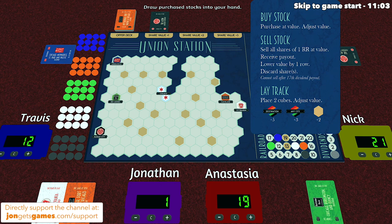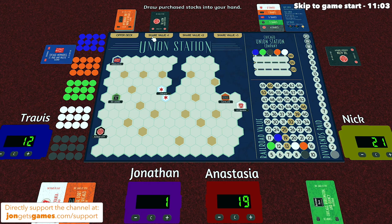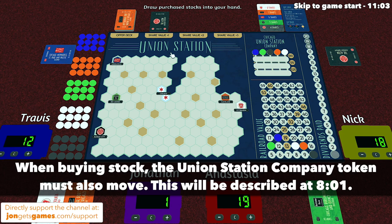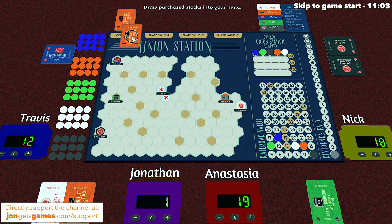Let's talk about buying stock first. You purchase at that railroad's value, and then you adjust the value. You are only ever allowed to buy a stock that's in the share value plus one, plus two, or plus three spot. So at the start of the game, only this black share is currently available. There is an orange share over here, but we can't currently get access to it. Let's say Nick decided to buy the stock — he would pay nine money, bringing him down to 18 total, and then the value increases based on the position the card was taken from. That says share value plus one, so this will increase once. After a stock has been purchased, we draw the top card from the deck and shift all of these over.